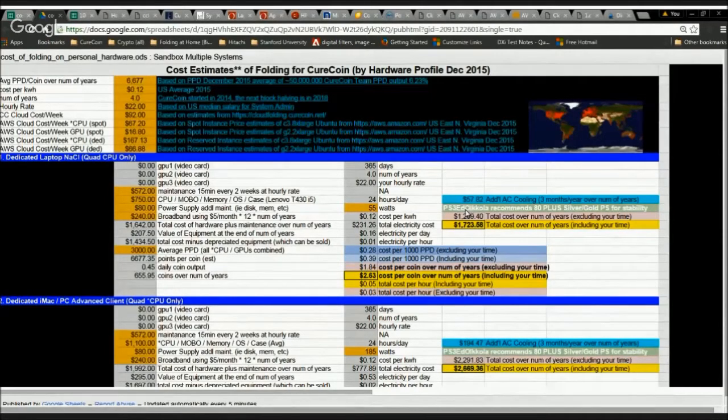One of our top folders, Alcala, has about $70,000 worth of equipment, and his electric bill alone is around $6,000–$7,000 per year. He recommends that if you have a chance to upgrade any power supply, make sure it's an 80-plus Silver or Gold rating for additional stability. The total electricity cost for a laptop running at 55 watts continuously at 12 cents per kilowatt hour over four years is about $231, or about 16 cents per day.